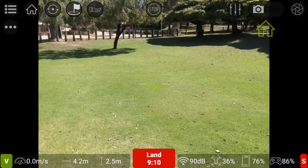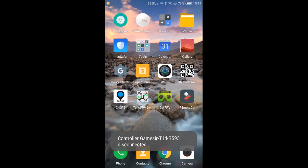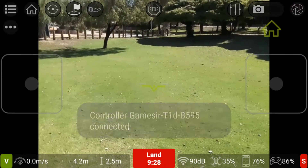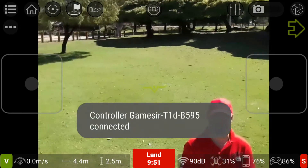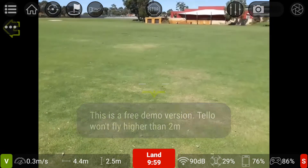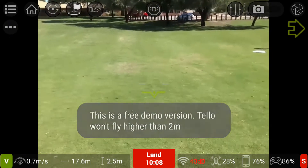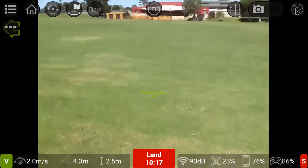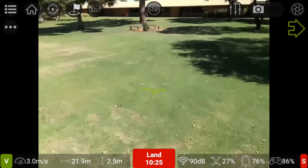There's also a hand-catch option in there. I accidentally got out of the app — I don't want to do that! All right, I might just land it. Still got some good flight time — 30%. I'm pretty sure when I fly on the normal stock standard Tello app I don't get this much flight time. It's almost like this app increases the flight time, though I find that hard to believe.